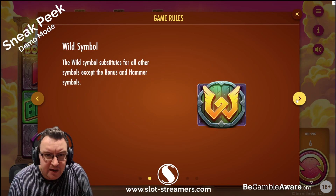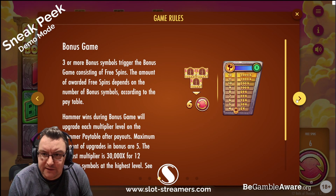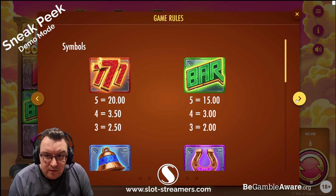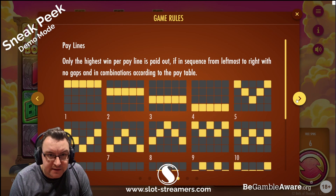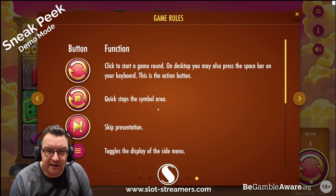We haven't missed anything on here, so we know how all of that works. The highest paying symbol on the game is sevens - five of those gets us 20x. Plenty of pay lines on there.